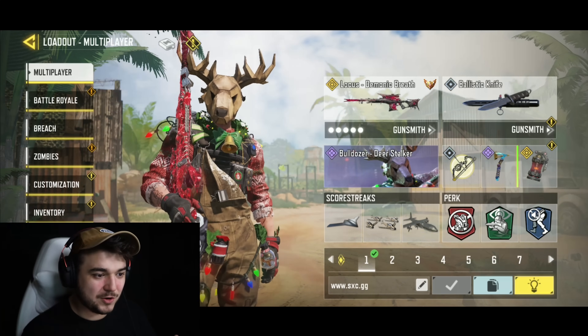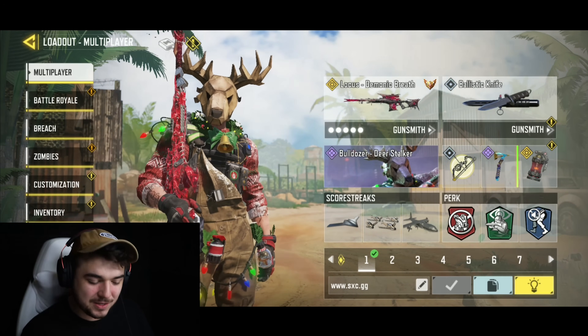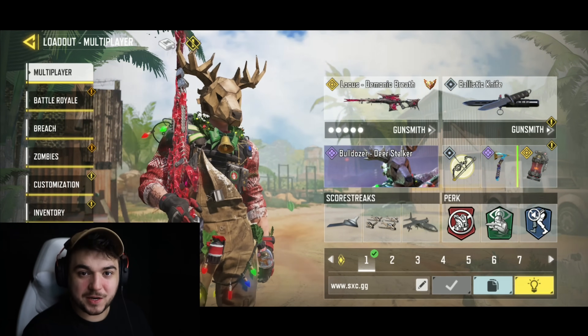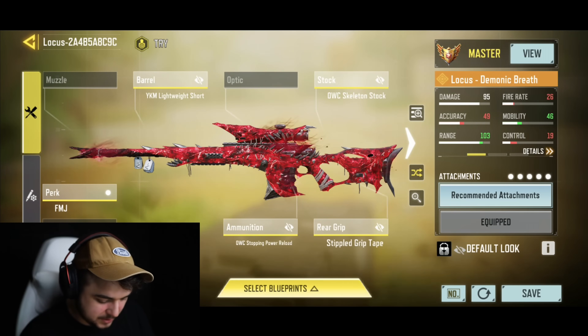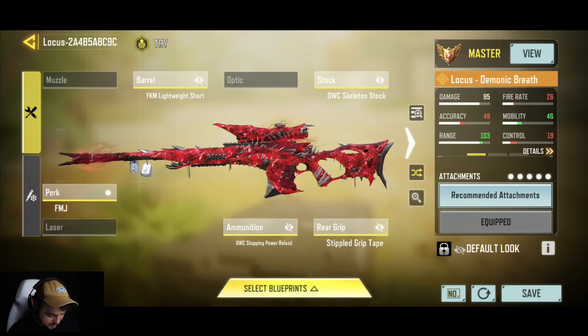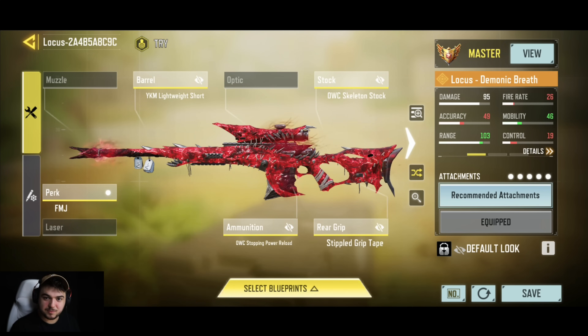Starting off with number one — there's no particular ranking order for these gunsmiths, so just pick out whatever you like best. Number one is the Locust. This is the Locust build they were using at the event. I was actually impressed that they were using snipers throughout the whole time — through respawns, search and destroy, there was at least one or two snipers in the game, and this is what most of them were using.